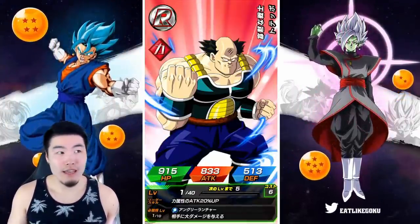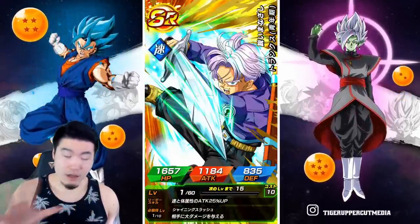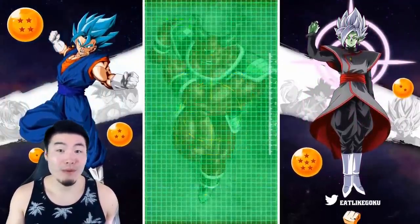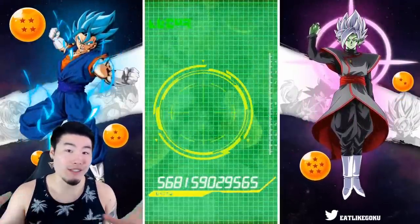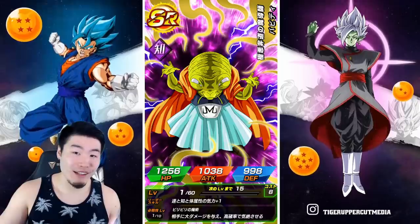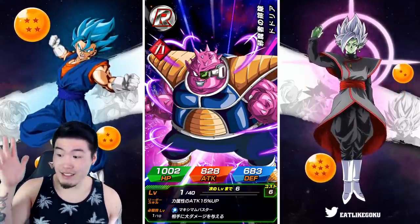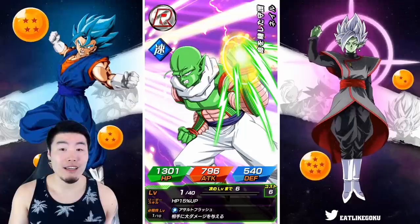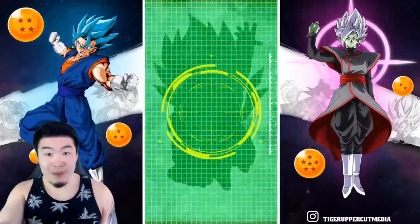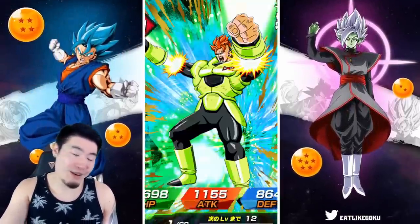I don't think any SSRs are guaranteed except for the final LR, so I'll take all this stuff. Let me know in the comments down below what you guys have pulled — what your guaranteed LR was, but also in between. Like, did you pull some other general SSR pull units that you're looking for? Or do you just pull a bunch of garbage and then a guaranteed LR? And was the LR the one that you wanted? I've seen some people pull Fizz Trunks. Even though he's quite good, I feel like Fizz Trunks gets a lot more hate than he deserves. But I know a lot of people don't want to pull Fizz Trunks for the guaranteed LR. Either way, it was free, so you can't really complain too much.